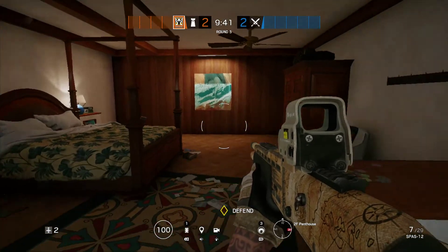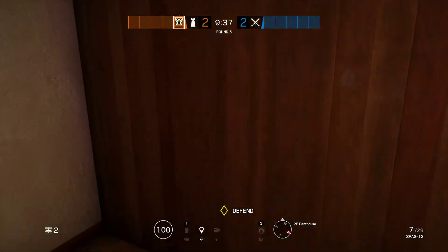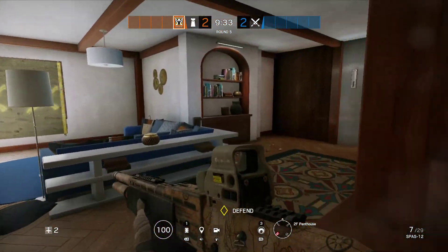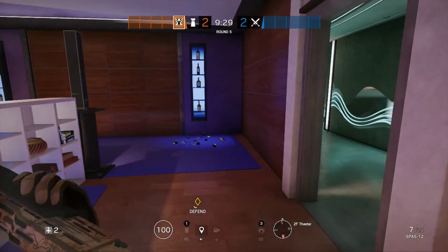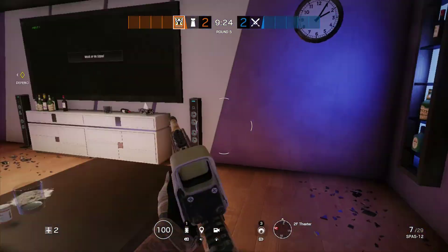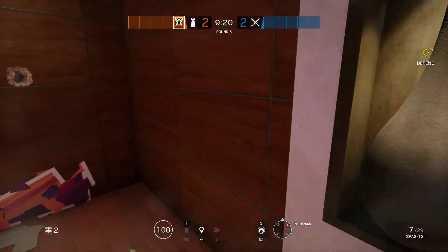Okay, so this is what we're going to do. Reinforcements — we got 10. We place 1, 2, 3, then 4, 5, 6, 7, 8, 9. We can put our 10th here if we want or there.